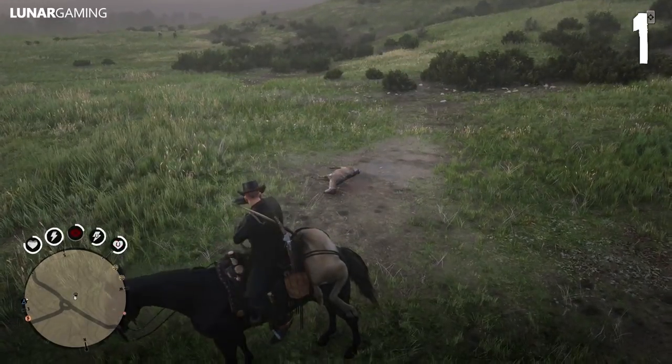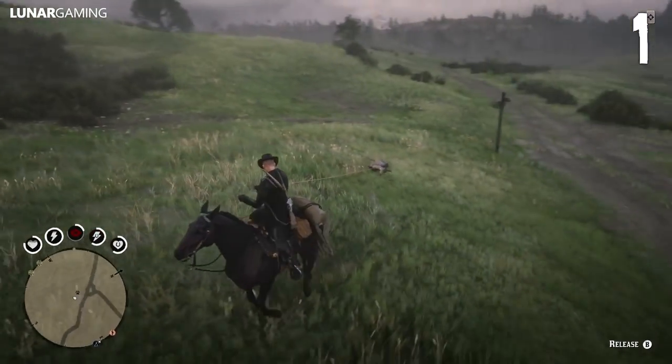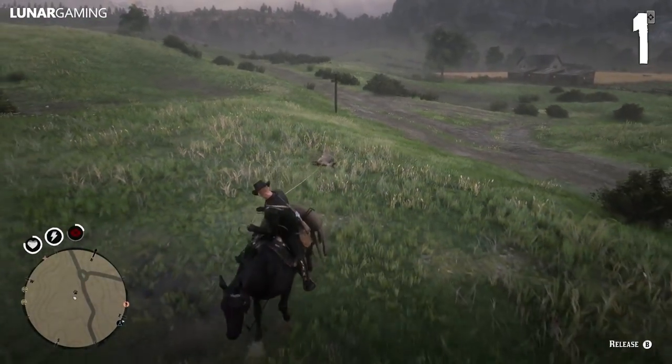If you hunt, you can carry two carcasses at once by placing one on your horse and dragging the other with your lasso. Remember you can't drag a skinned animal, so wait until you're at the butcher before you do that.